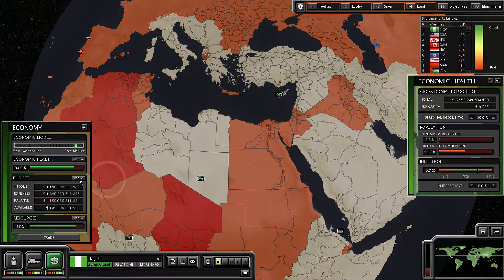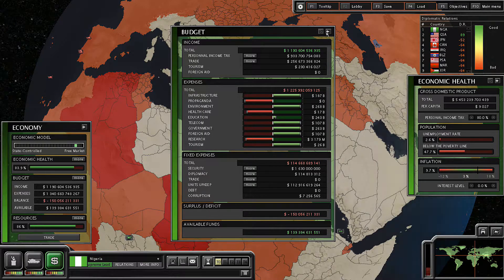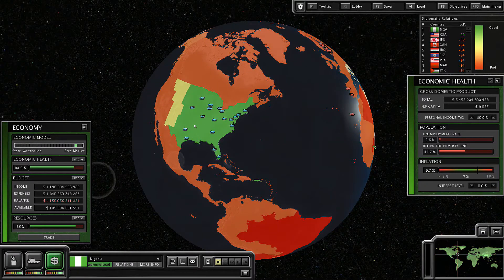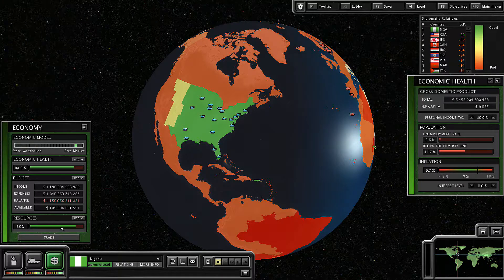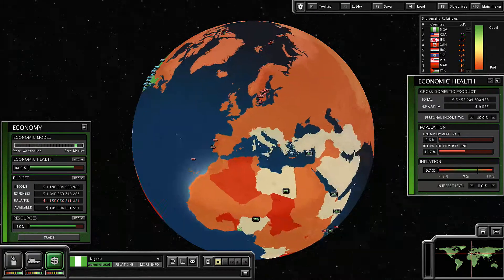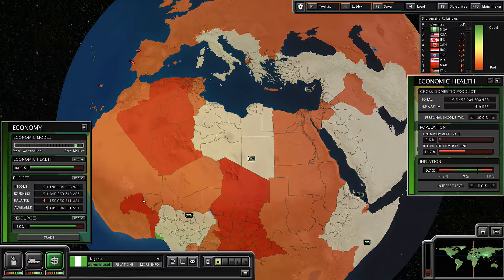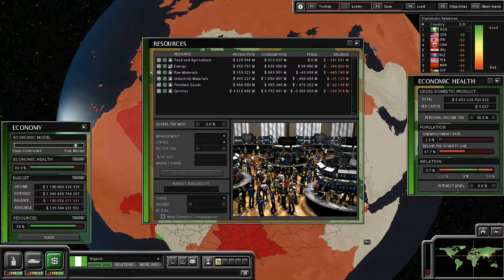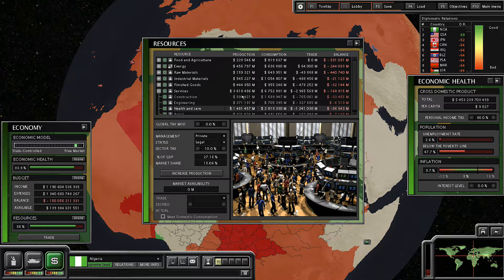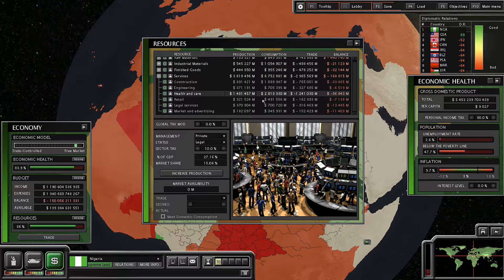Besides that, we need to really focus on our economy and get it better into where we want it to be. What I'm thinking of doing right now is just waiting a little bit of time until our debt accrues, and then we can go ahead and drop it on the GSA — it'll increase our relations with them. We can also spend a bunch of money putting money into the economy and stimulating it. Actually, I think I might even do that right now while we have a surplus. We're going to go into our resources tab and invest a bunch of money into the various areas of our economy, starting with services and then going to food.